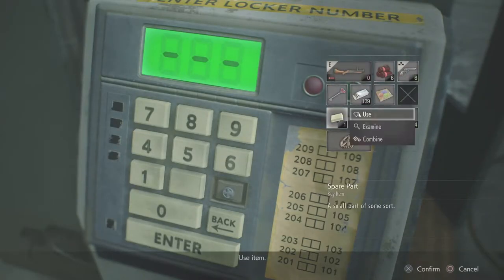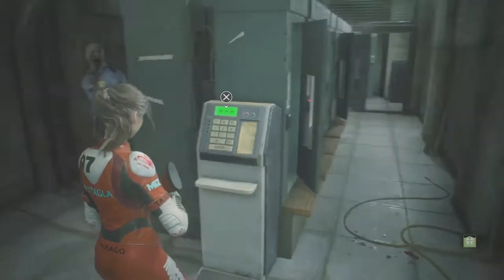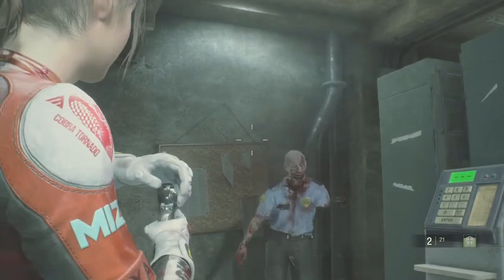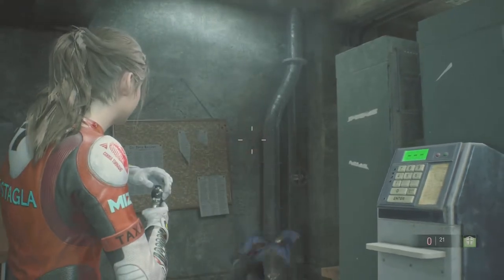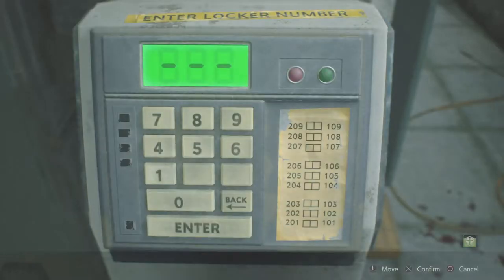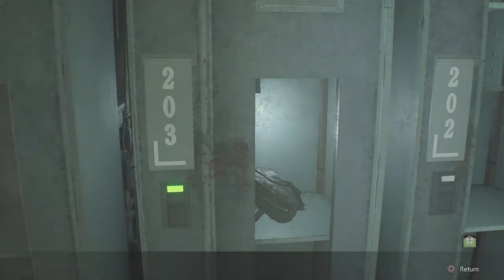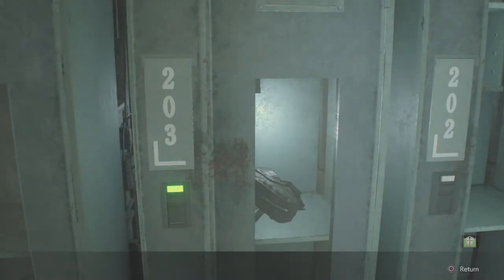The next one is more difficult to get, so you need to make sure you have both of the spare keys in order to get this next hip pouch, and those can be found in the portable safes. Once you've got both of them, you need to head back to this room here and type in the code 203. This will open the locker with the hip pouch so you can collect that.